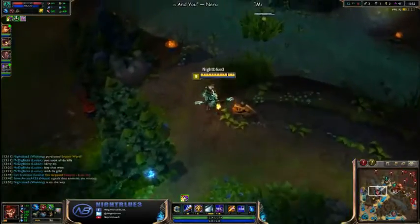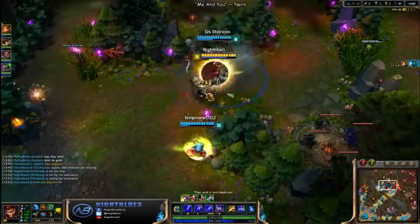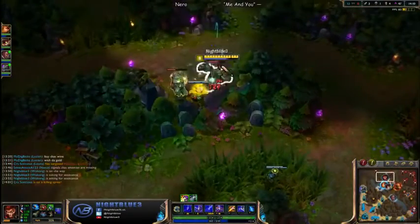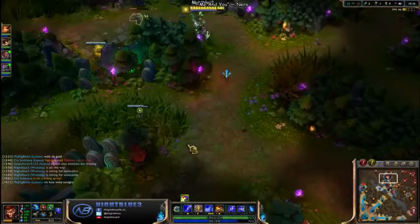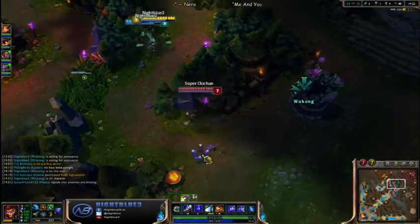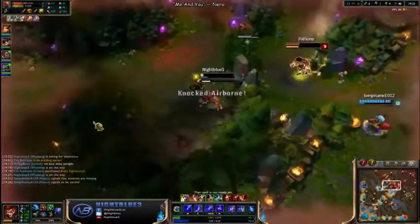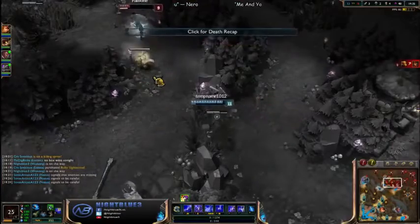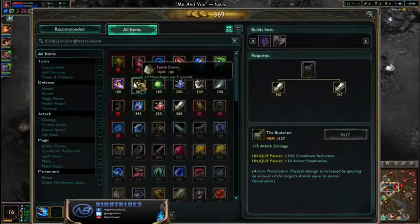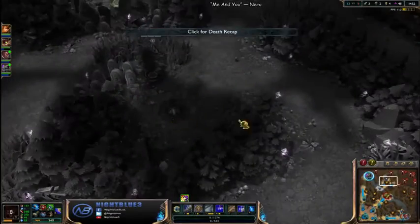Their red's still up. How many kills does she have — five? Let me grab their red. I'm surprised the red's not up. I got the red and ulted. I think what I did is auto-attack, Q'd, E'd, and then ulted. The red just spawned too — damn, that was really bad for me.